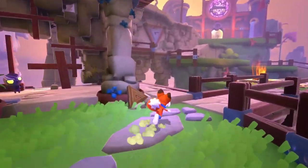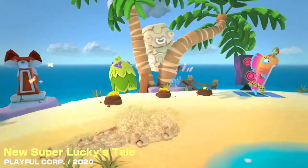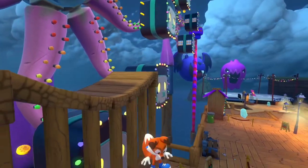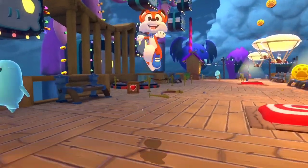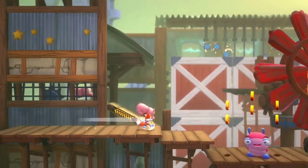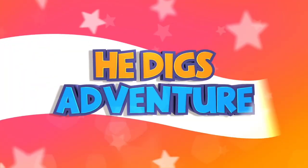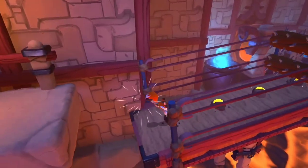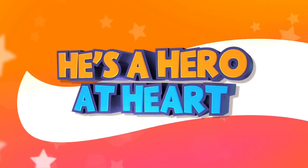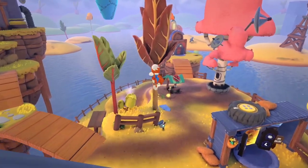New Super Lucky's Tale is a charming and delightful 3D platformer that will appeal to both kids and adults. The game follows the adventures of Lucky, a cute and courageous fox who must protect the Book of Ages from the evil Jinx and his Kitty Litter. The game features colorful and varied worlds, each with its own theme and challenges. You can explore the levels in 3D, 2D, or even as an endless runner, collecting coins, clovers, and letters along the way.